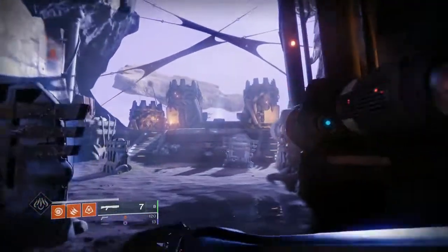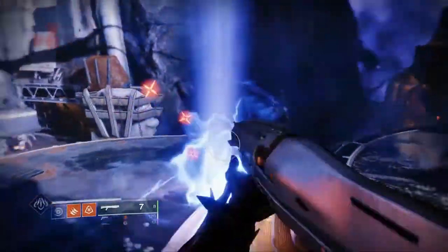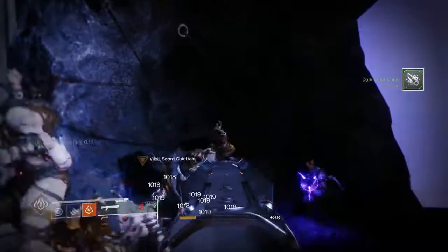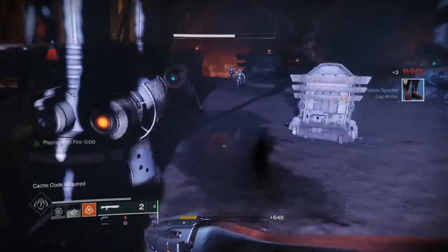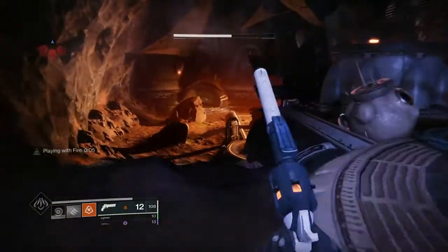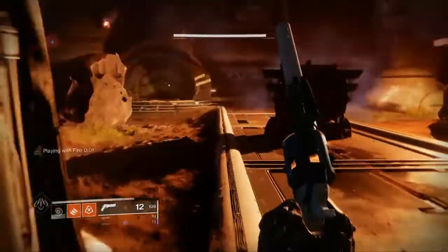I figured the public events were taking too long to spawn, so I went to do a Lost Sector. I went up to Kingship Dock and on my third run I got another lore page, so I thought this would be pretty easy. Then the dreaded RNG kicked in — it took me another 20 runs, and on the actual 20th run I got my third page. Then I ran another 20 times only to come up empty handed.